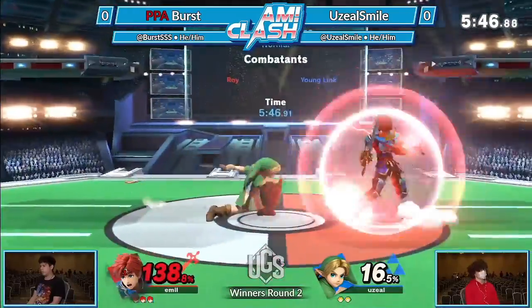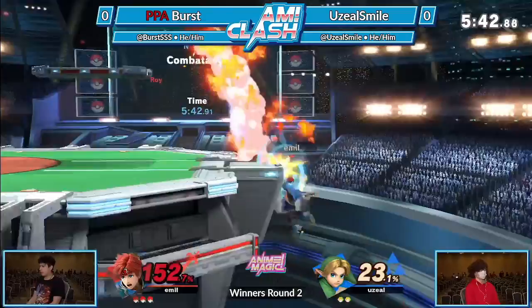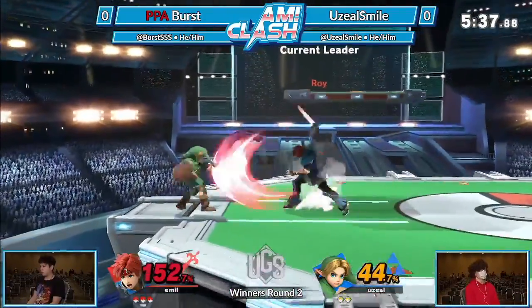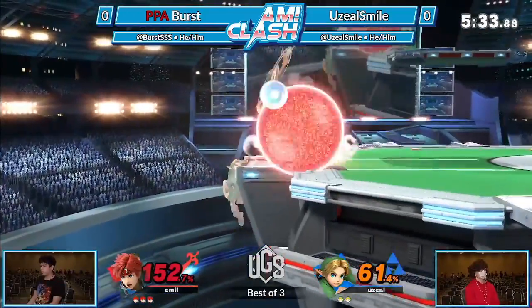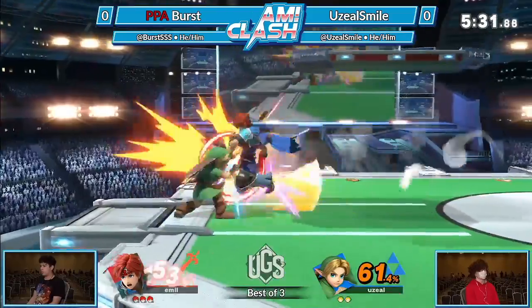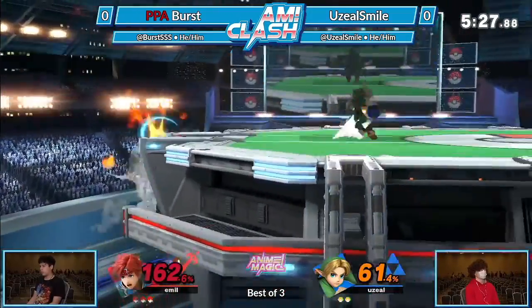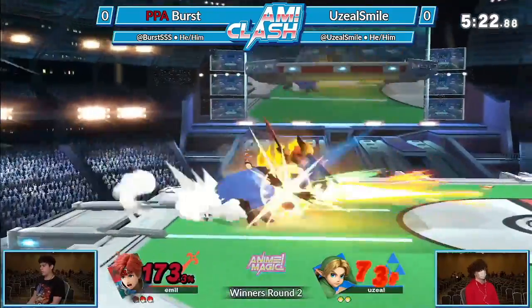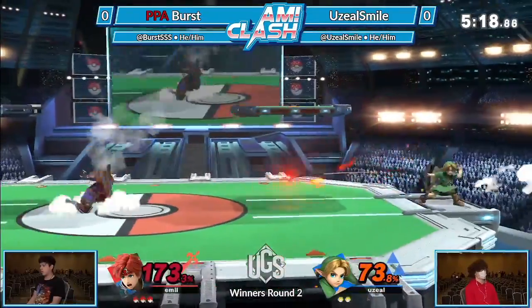Good spacing from Smile — almost caught with that down smash, not quite getting it. Two frames of recovery there. Right now Burst is putting on some more pressure. He's got this large percent lead, but a lot of what Young Link has really doesn't combo as well at these higher percents, so he's trying to make a move but not quite finding anything — he just has to find one of those straight hits.